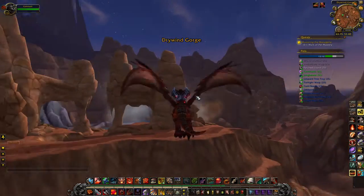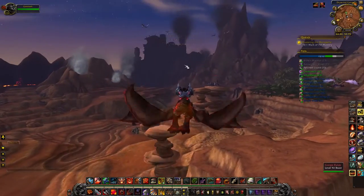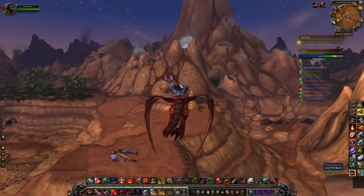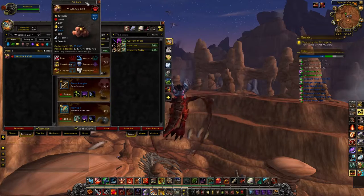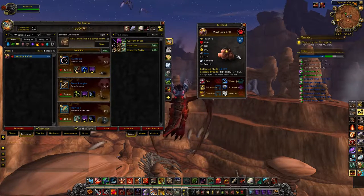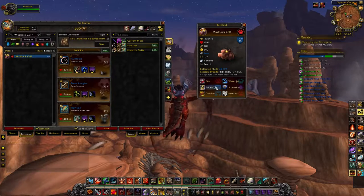Our trip around Draenor has now brought us to Gorgrond. Here there are a couple pets you want to snag. The first is the Mudback Calf, which is almost identical to the calf pet you can get from the Dalaran pet shop with charms. He's a beast type pet that has a water move, so he can be good against elementals, and he also has two humanoid moves — he can do the Clobber/Takedown combo which is pretty strong.